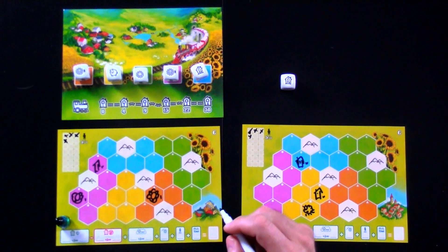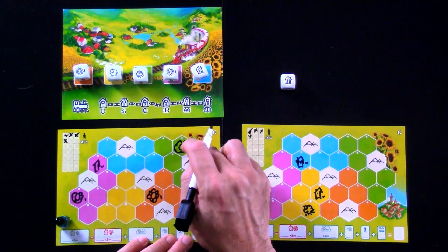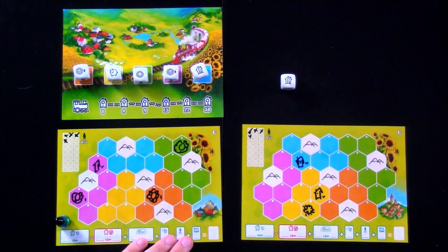It's going to go into my green zone. That's not a super sunflower though, it's a regular one. So this mountain is now worth a point. These mountains are both worth a point. And that mountain's worth a point.